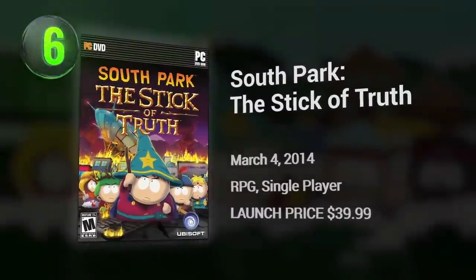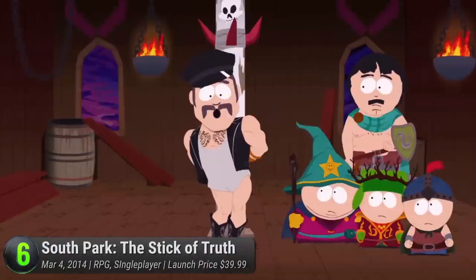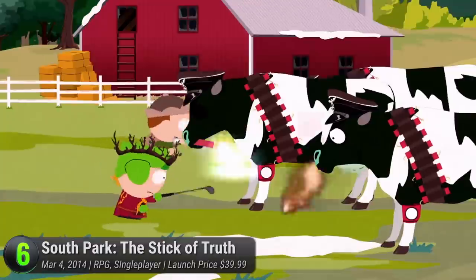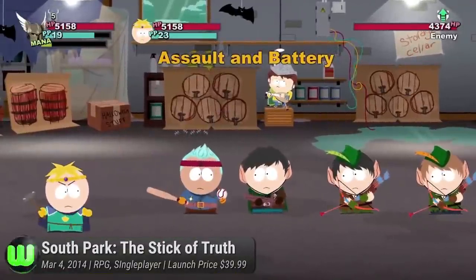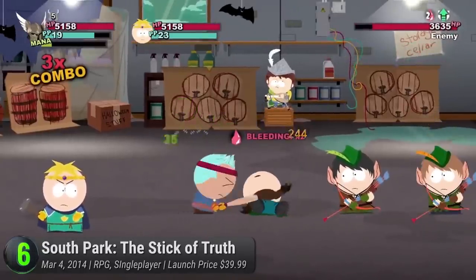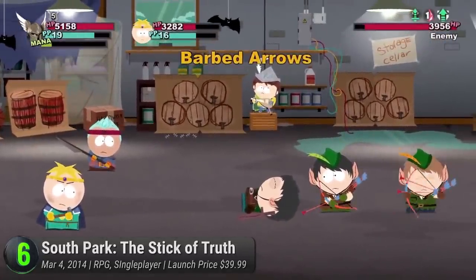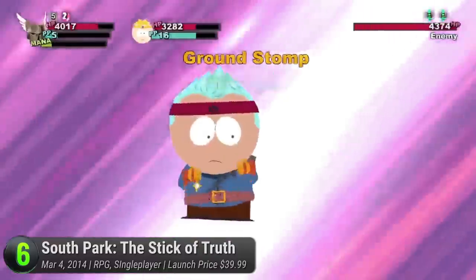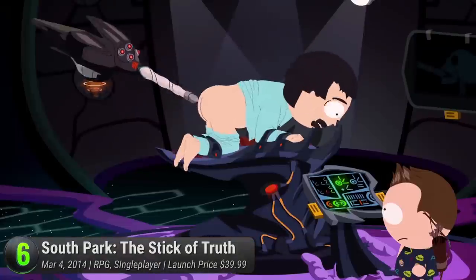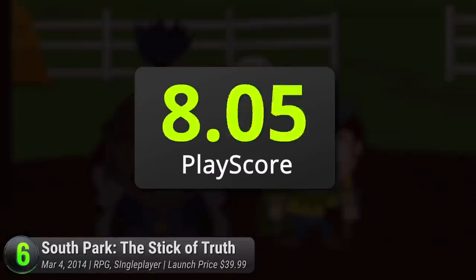South Park: The Stick of Truth. Trey Parker and Matt Stone's comedic monster reaches the video game industry — what could possibly go wrong? Censorship issues aside, this turn-based RPG from Ubisoft takes you on a fart-bending fantasy adventure in the quiet little town of South Park, Colorado. Customize your own kid and be one of the boys to protect the fabled Stick of Truth — a regular wooden stick that holds no mystical power. Friendships will be tested as you embark on a perilous adventure filled with anal jokes and bite-sized maturity. It receives a PlayScore of 8.97.